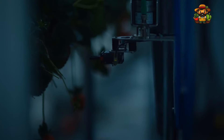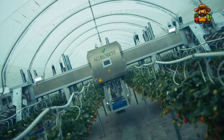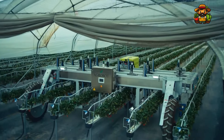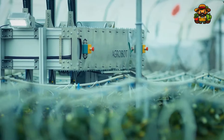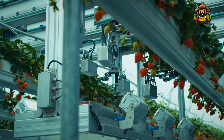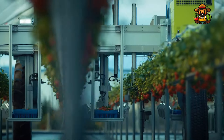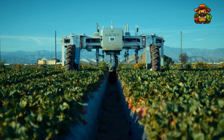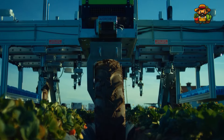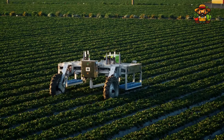The solution lies in technology — robots are now being added to the farming game. Fruit-picking robots will be able to identify which strawberries are ripe and ready to be harvested, and they will then pick them safely off the vine. There won't be any more wasted fruit. These robots are quite gentle in order to make sure that the strawberries are not damaged in any way, representing a huge step forward in agricultural technology.